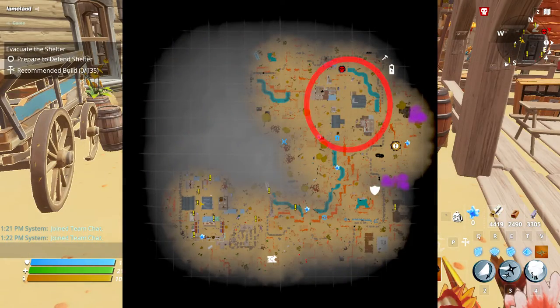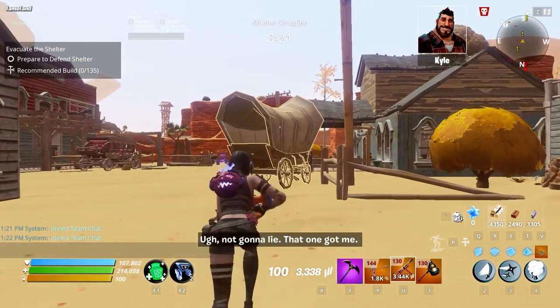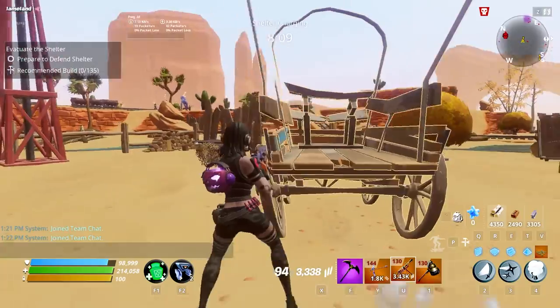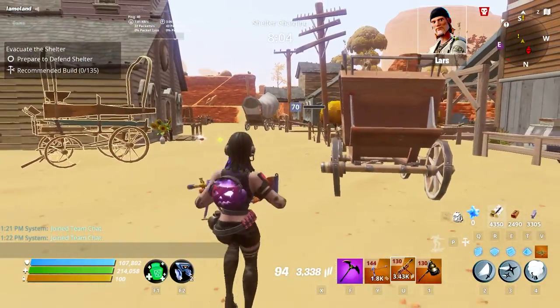If one of them is on this side of the map, the other one is going to be exactly on the opposite side. Also, wagons could be different in shape and size, and not every wagon is the one you're looking for. So you need to pay close attention to the exclamation marks on the map when you get close to them.